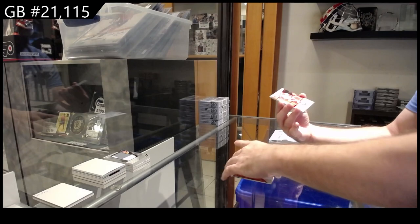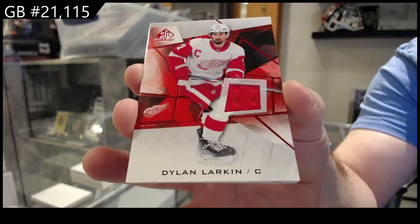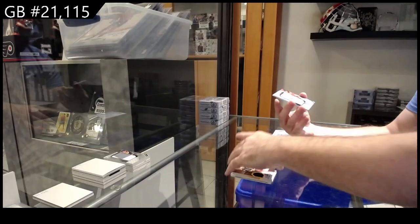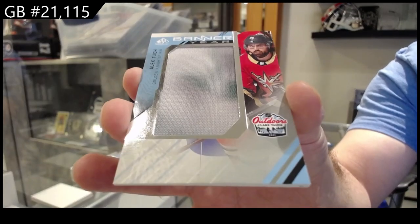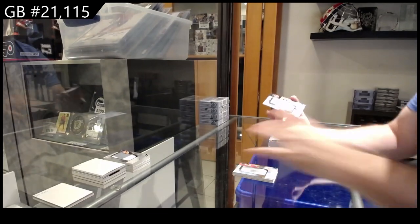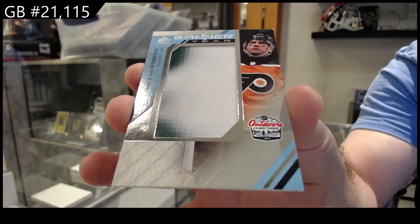That's pretty sweet. We've got for the Red Wings Dylan Larkin jersey, a banner year of Alex Tuck for Vegas, and a banner year of JVR for Philly.